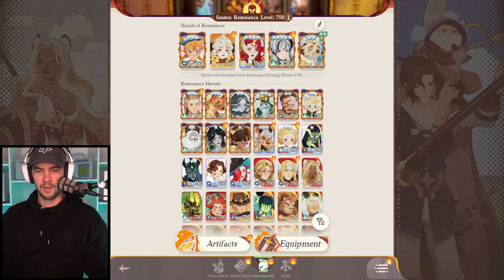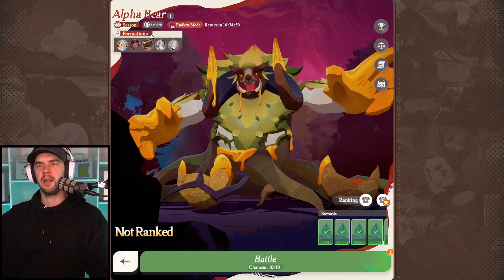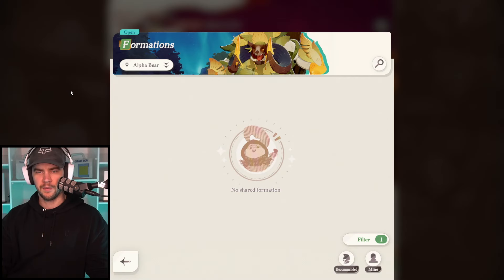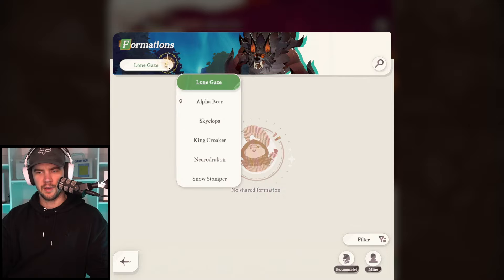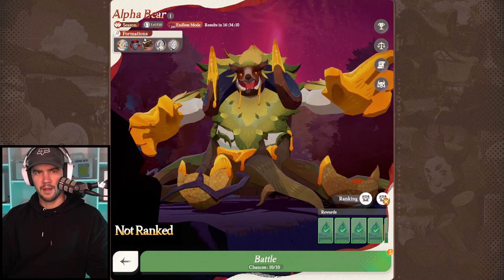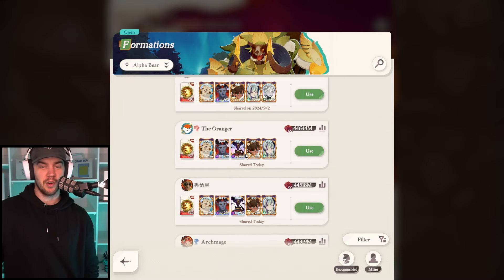As for everything else — for those wanting an update on Lenya, I haven't made another video on her because I've literally seen nothing from her. I've been checking District One as well as my district and the test server ever since she came out, and she's doing nothing in bosses. We can even filter for her to try and find her. Yesterday was Lone Gaze — nothing. Snow Stomper — nothing. Necro — I don't think she's been around for these. But yeah, you can see — no, just no one's using her.